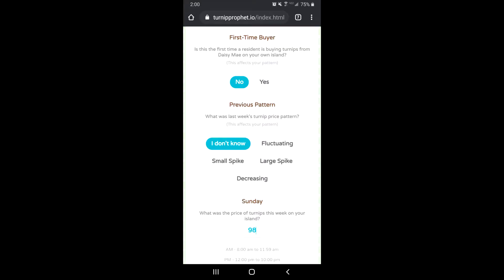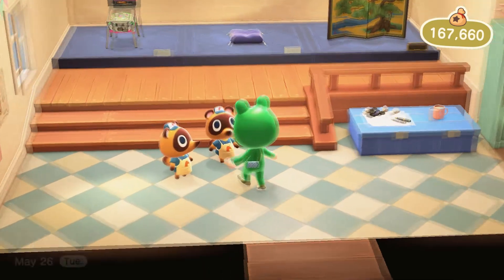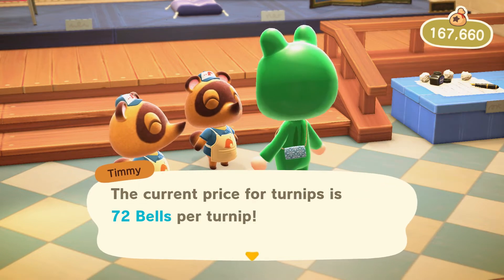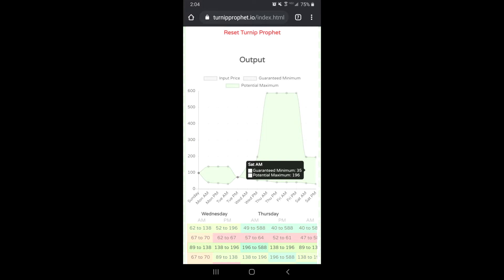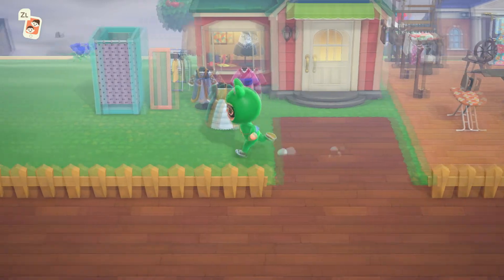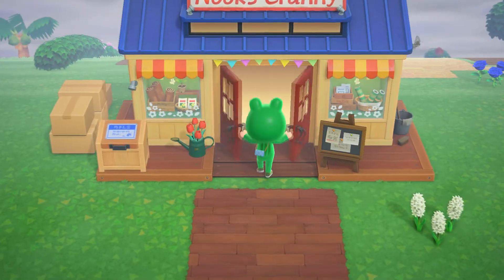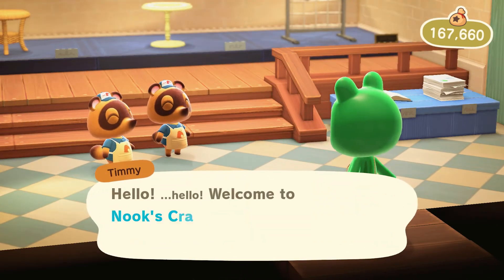Why do they hate me? Alright, 98 bells. I forgot to reset my Turnip Prophet - reset. Okay, 98. Here we go - Tuesday PM, what a surprise. Alright, what are they? 72 - so our next chance of a large spike is 39.7%. Same percentages as last time - Thursday AM. So I'm just going to skip ahead. Let this be the last one, please.